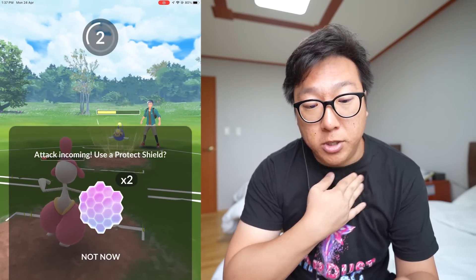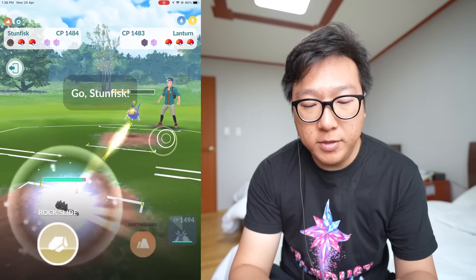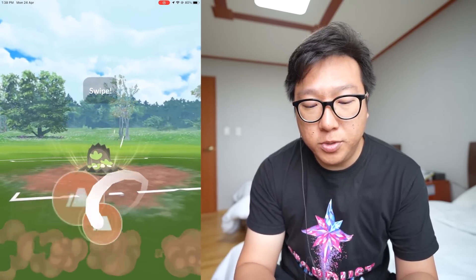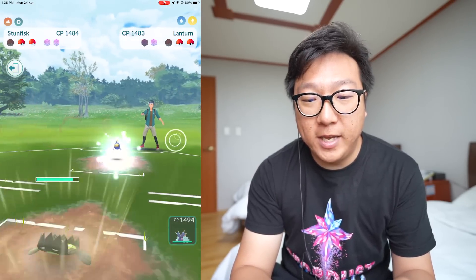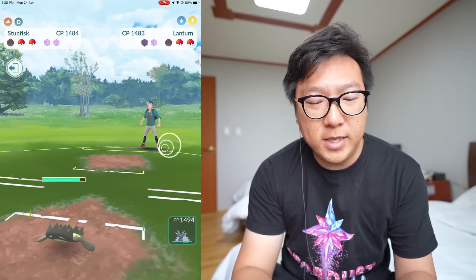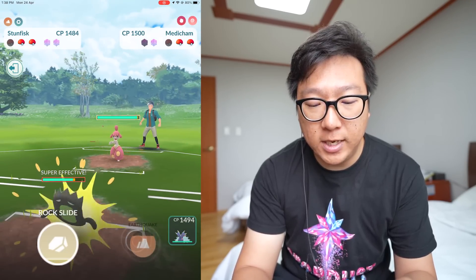The last Pokemon could potentially be Toxapex or a Galarian Stunfisk. Bringing in our Galarian Stunfisk and going with Earthquake straight away. This is how good Galarian Stunfisk is — it is super tanky and the moves it has are really good. It doesn't need any improvement, especially having Mud Shot as a fast move, which charges energy incredibly fast.